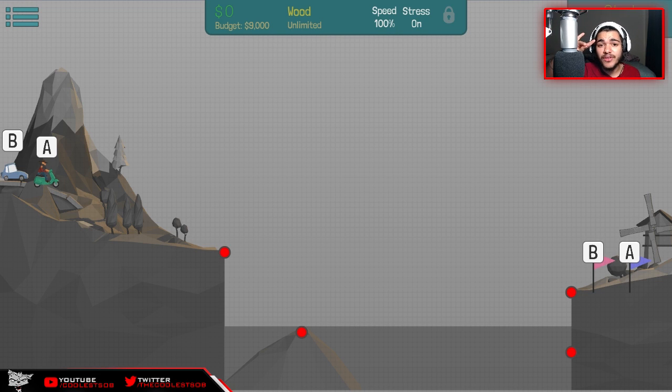Welcome back wolfpack, welcome back to another Poly Bridge episode. Last week we basically started building bridges. We are the most prestigious, most magnificent bridge builders there are. We have in front of us an 18-meter jump, and this time we have a scooter and a car. Let's work on some magic and see what we can do.